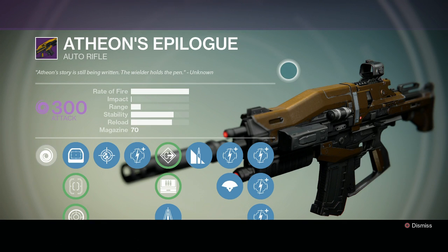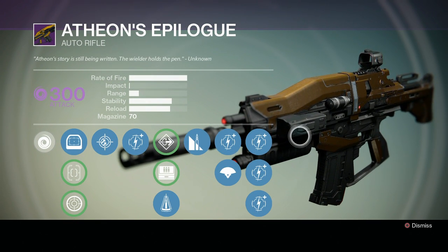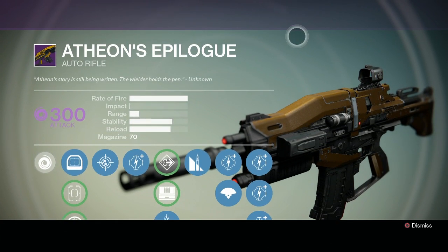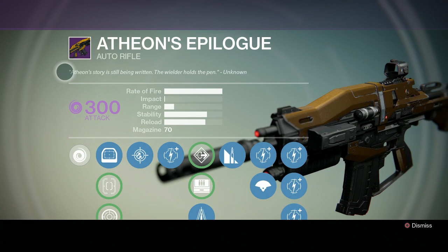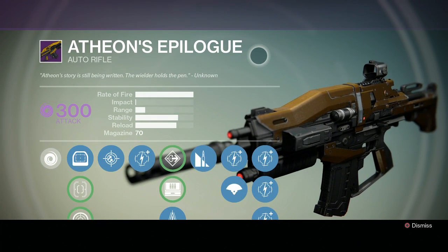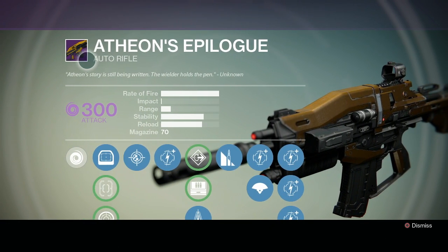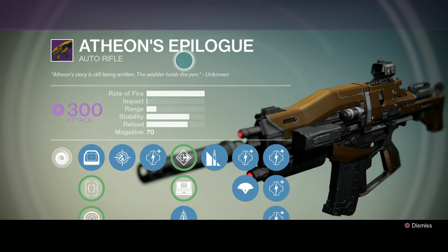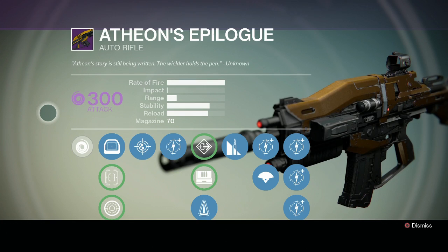Hey, what's going on guys? It's Gathalion and welcome back to Destiny. Today we're going to be doing another legendary analysis and we're going to be taking a look at the Atheon's Epilogue. This is a legendary auto rifle that drops off of Atheon, the Time Lord, the final boss of the Vault of Glass, and he is an absolute son of a bitch to beat, but once you finish out the technique for beating his encounter, it's not really that difficult. I do have a guide up on my channel on how to do it. Let's take a look at this rifle.